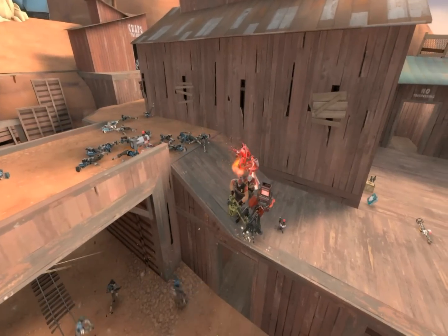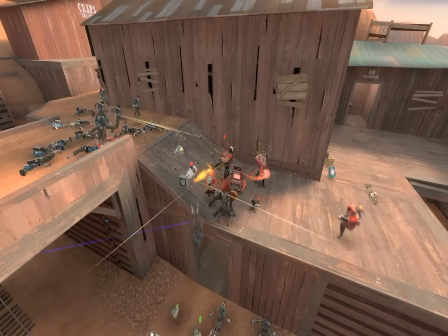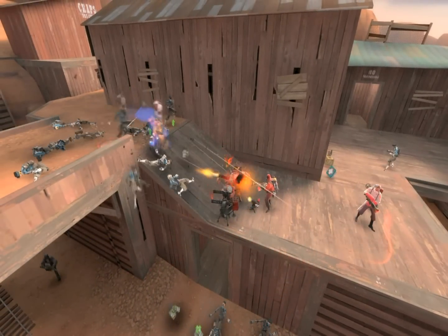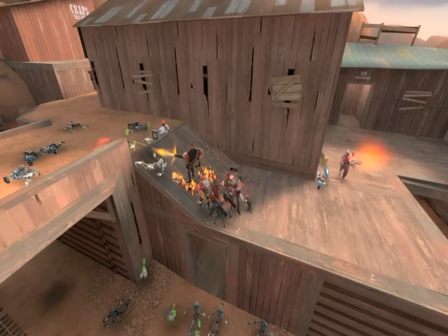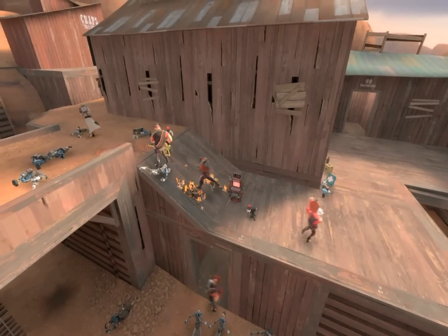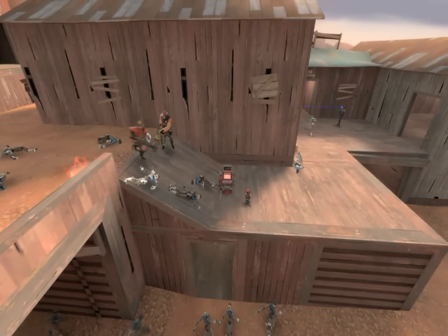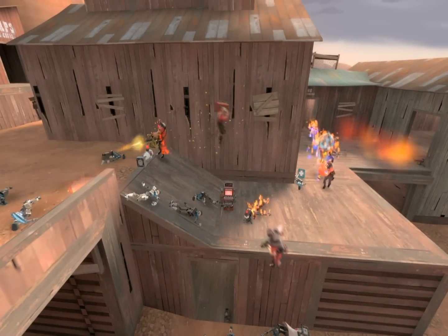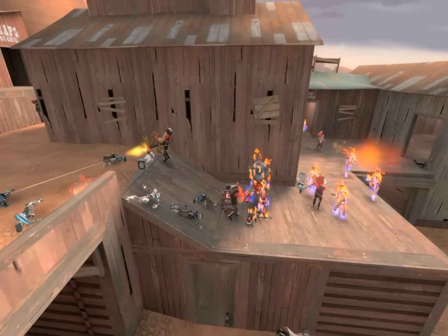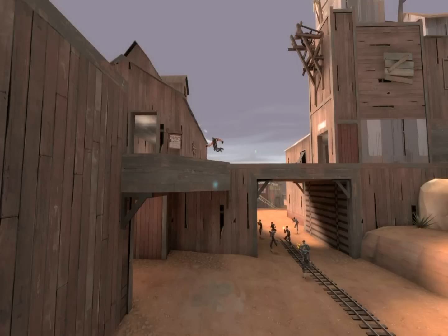The goal of the map is to prevent the robots from bringing a bomb to the capture point. There's a bomb and you'll see they will continuously try and pick it up to advance it. There comes another Sentry Buster which I do not see, and he blows me across the map.